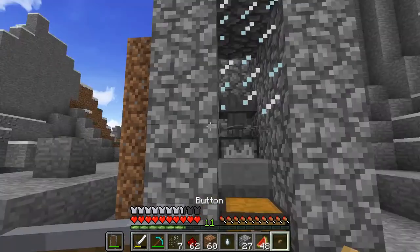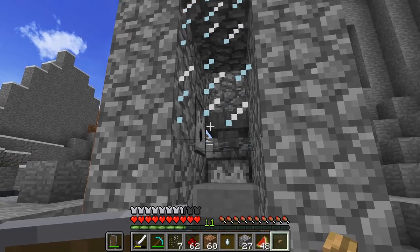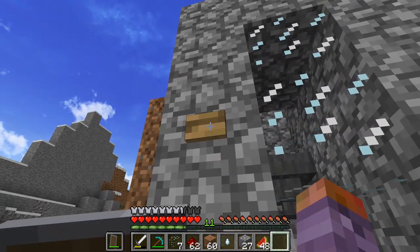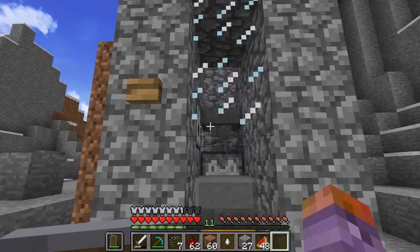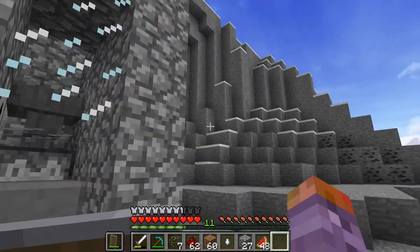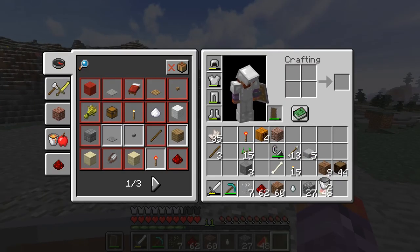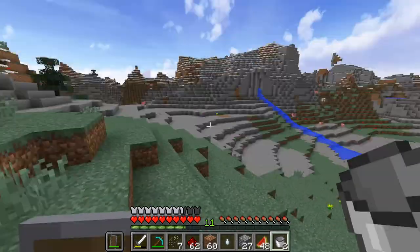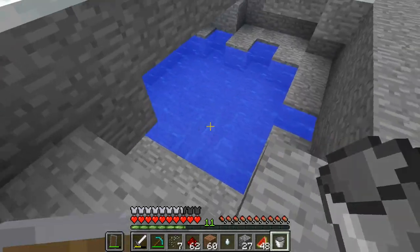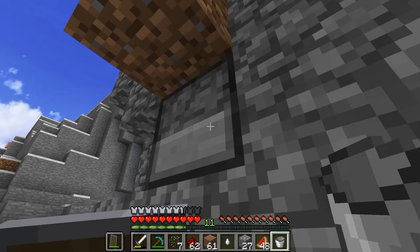So every time an egg drops it does one quick pulse for the lava. The observer, once the dispenser shoots out an item, is going to update the comparator again and the observer will detect that change, sending another pulse through the system retracting the lava. There is an issue every once in a while - if too many items go through at once, like 20 eggs, it breaks the system and the lava gets stuck deployed. My fix is putting a button there to retract the lava if it gets stuck. Even if that happens the chicken will grow up, hit the lava, and die anyway.